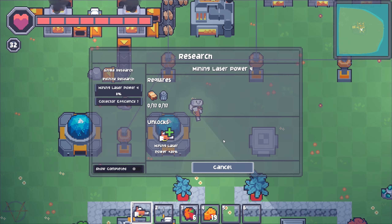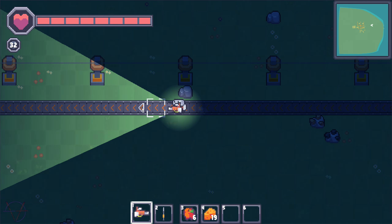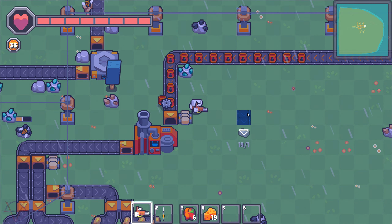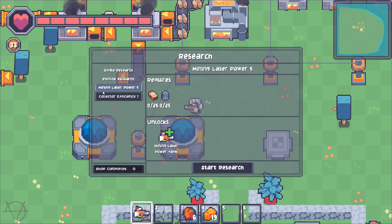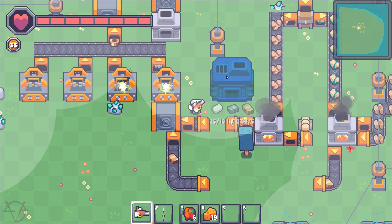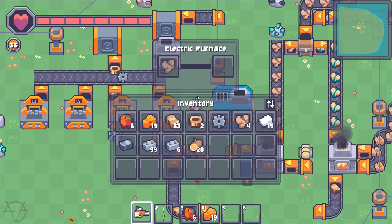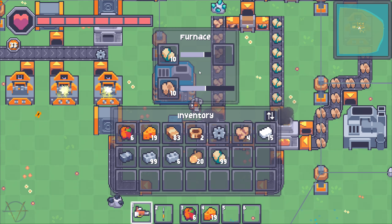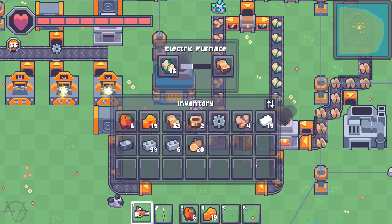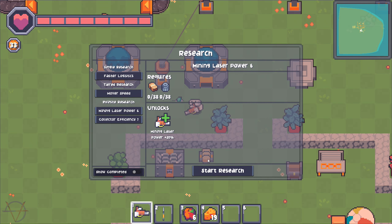Mining laser power two, keep going. Mining laser power three. Mining laser power four. I've upgraded the oil conveyor belt, I can speed run it now. Oh, it might be bugged. Research complete. Mining laser power five. Electric furnace — it's bigger than the regular one, needs power instead of fuel. Is it faster? This is how the regular furnace works versus the electric furnace — same speed. So electric furnaces are an option, not a necessity.